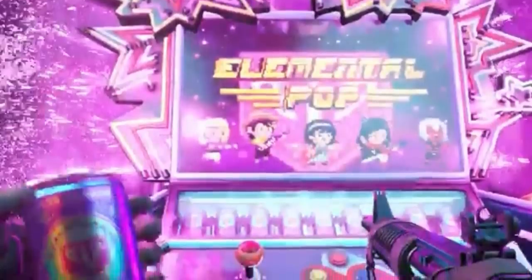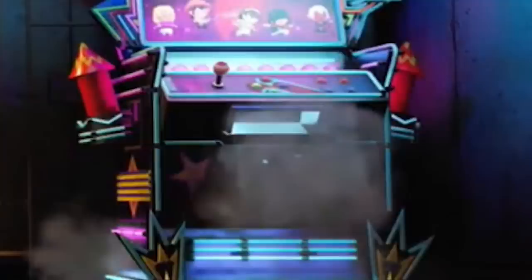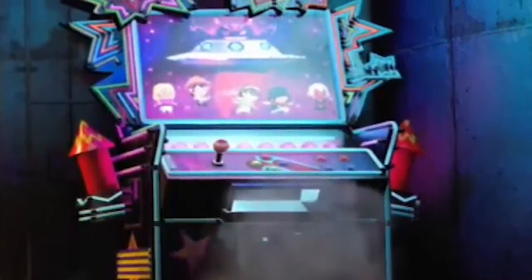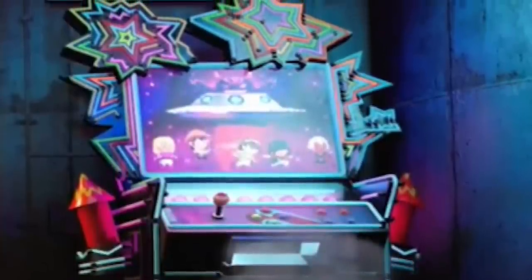Elemental Pop. The perk that gives you a random ammo effect on your gun makes me question why use this instead of just choosing to put one on yourself. I don't know — I don't like it. It steals my kills when I'm grinding for camos. It gets a bonus point for having one of the coolest looking perk machines though. 4 out of 10.